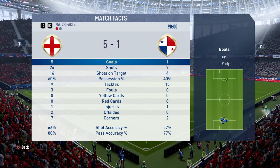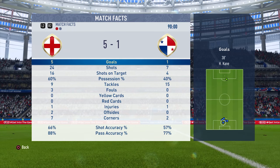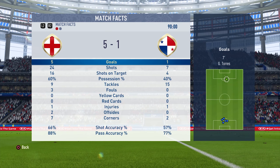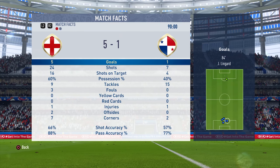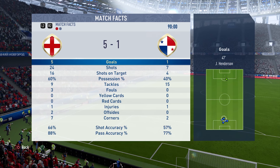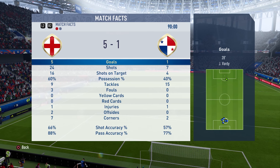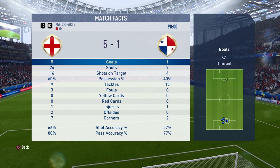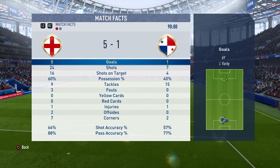Stats in the end — 5-1. Twenty-four shots, sixteen shots on target, so a two-in-three shot accuracy. One in three shots on target went in. Sixty percent possession — we had a lot of the ball once again. Committed three fouls but thankfully no yellow cards or red cards so far, so we've got everyone still clean going into the round of sixteen. Seven corners, two offsides. Vardy scores two, Lingard gets one, Kane gets one, and of course Henderson with an immaculate strike. We are moving on to the round of sixteen.